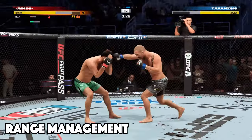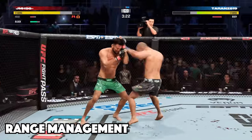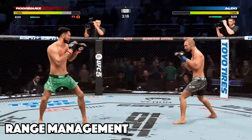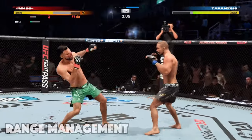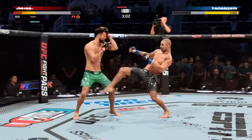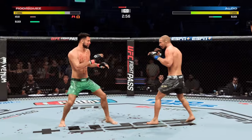The third tip is to learn range management. Certain strikes will only land in a certain range — hooks and uppercuts are only going to land if you're super close to your opponent, and kicks need to be thrown from a longer range. It's important to know this for a couple of reasons: first, if you're constantly missing strikes your stamina is going to drain very quickly. Secondly, when you throw strikes at the wrong range you're leaving yourself vulnerable to a counter.